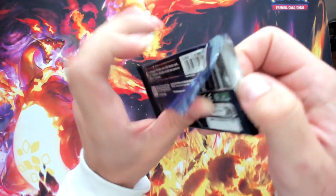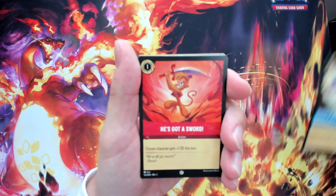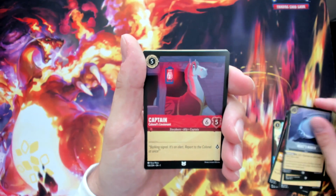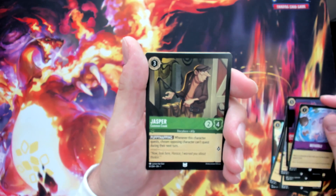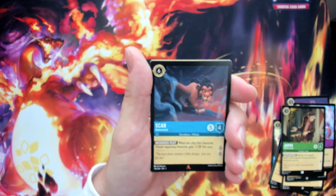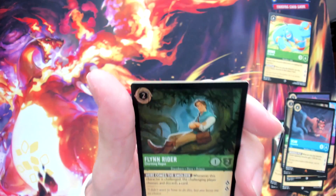Pack nine, another Mickey pack: Donald Duck with a sword, Abu, Pumbaa from Lion King, Jafar, Duke of Wesselton, Beastmere uncommon, Captain Merlin with magic powers, Jasper common crew. First rare is Scar — I like the fiery Scar artwork better. Then a Genie super rare on the job. Hollow foil is a Flynn Rider uncommon.